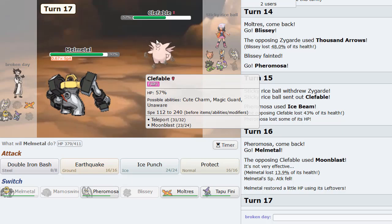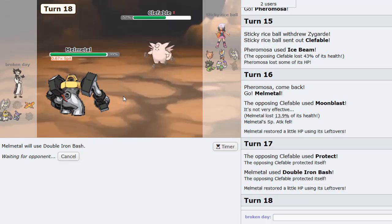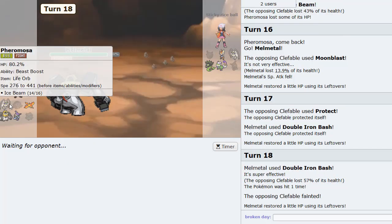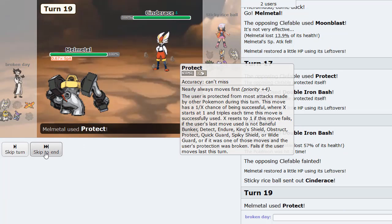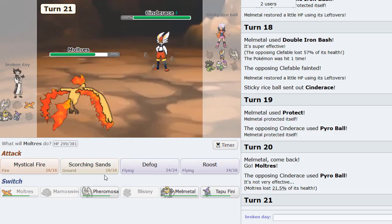He goes back to Clefable — I'll Roost up. Actually I'll just go Blissey and get Rocks up. He does Superpower and knocks us out — which should not matter too much, because guess what? We got Pheromosa here! Quiver Dance up and it's time. It is time to put in the work. Gone — it's time! Plus two. Quiver Dance up — Ice Beam is one-shotting Tapu Koko. Pheromosa Sweep! I promised you guys I was gonna sweep with this thing and it literally happened this game.